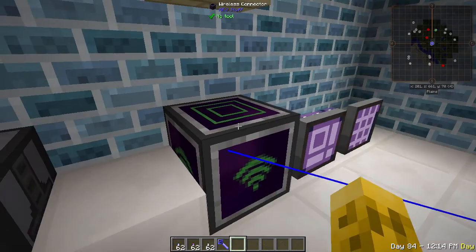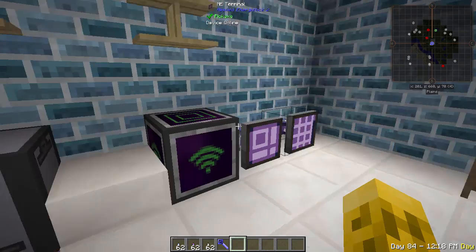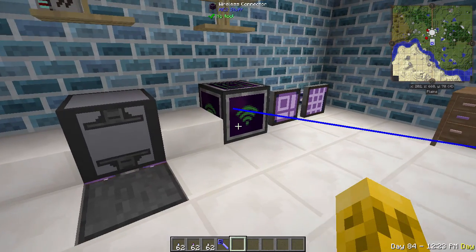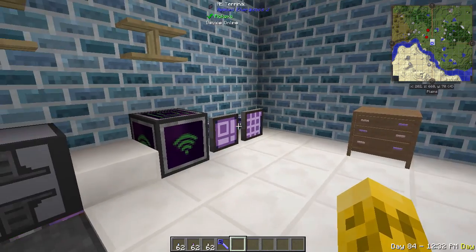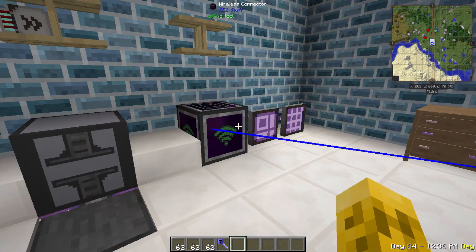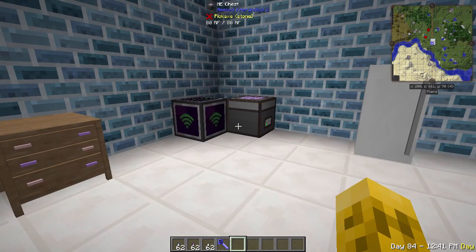These two networks are now connected as if there were cable in between them. Over here this network is actually getting power even though I have no power connected to it at all, and I can see 128 dirt in there from this panel even though there's no cable involved. Instead of running pipes between a bunch of different rooms in a factory, you could just connect them wirelessly. There's no mention of max distance or energy loss in the wiki, so we'll have to experiment to find out if there are limits.